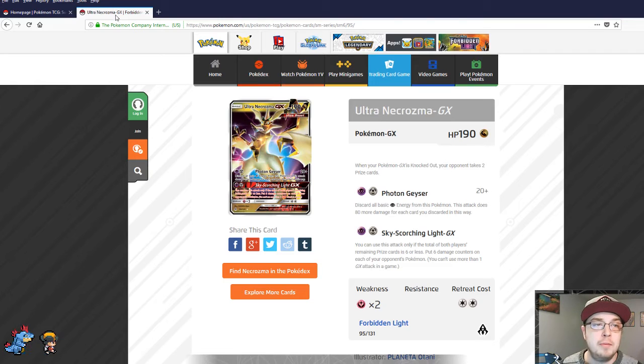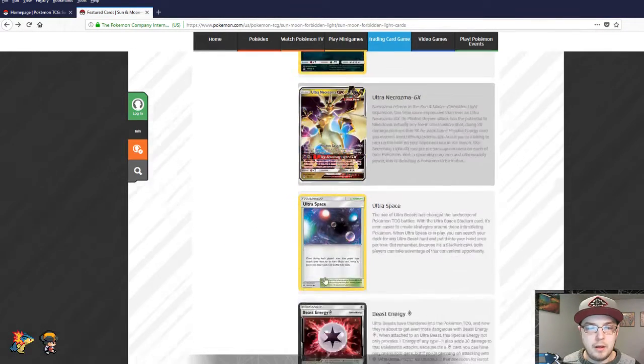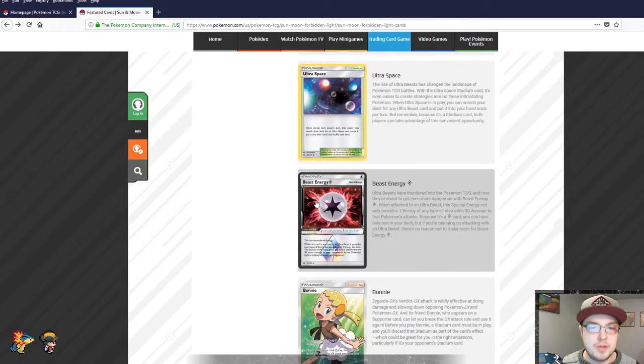Pretty excited about Ultra Necrozma — definitely going to be trying to play this card. I was donated through an anonymous person nearly 60 codes already for the Forbidden Light online game, and I have about 40 of my own, so we have about 100 codes to open online. Ultra Necrozma is definitely going to be a deck I'm looking to build right away. Let's move on and check out Beast Energy.